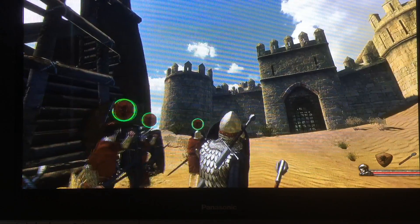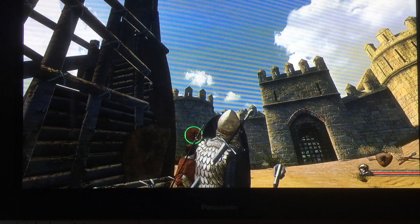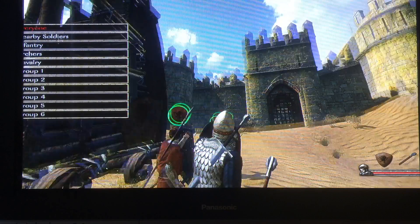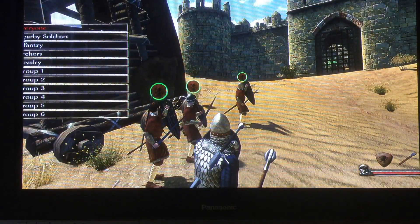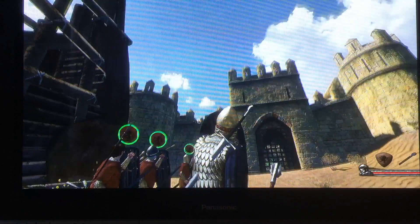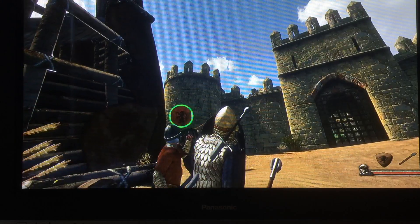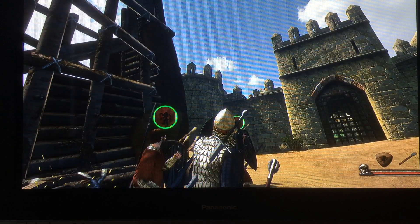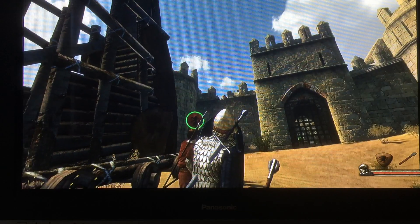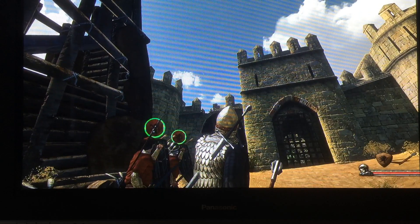If anybody knows how to adjust the screen because I can't give orders - they're just all there - please tell me how to adjust the screen on this game. I'll probably also play this game with another person called Killer Yoda, and we'll probably be playing a lot of player siege battles.